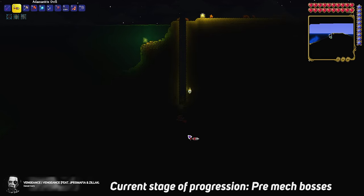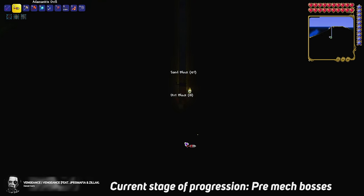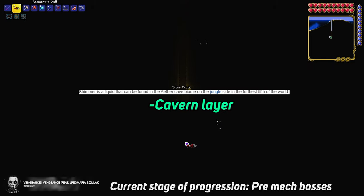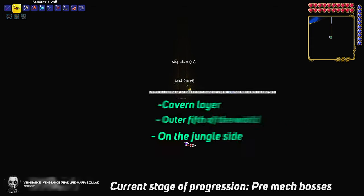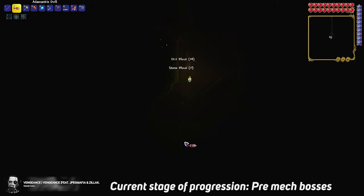After a couple failed attempts, some legend in the chat told me to just go basically to the shoreline on the left side of the world and dig down. According to the wiki, the shimmer is in the cavern layer, in the outer third or fifth of the world on the side with the jungle. He told me to dig down at the shoreline — I honestly didn't even believe it would work.